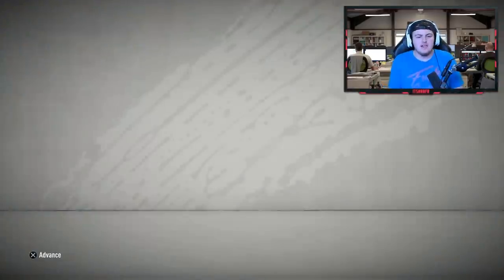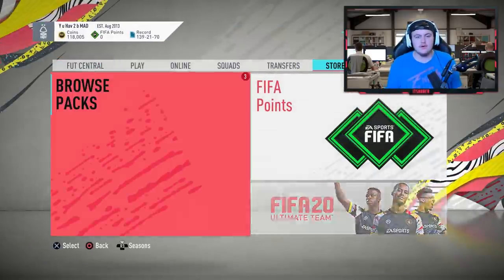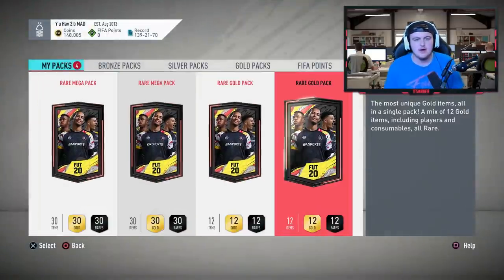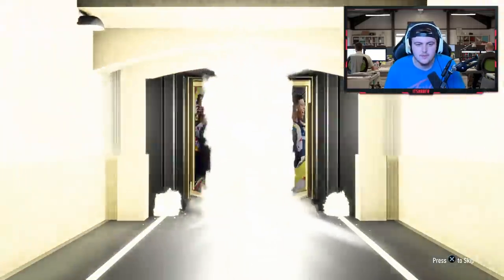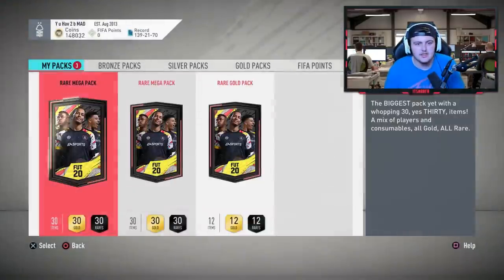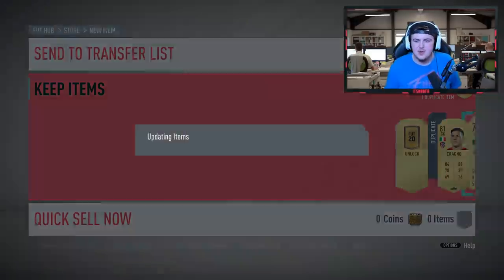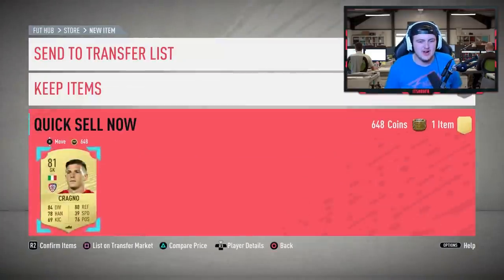Now it's time for Sam's rewards. Sam finished in Elite 1 this week. So we've got Elite 1 rewards plus pre-order packs - two rare megas and two rare gold packs to open for Sam. Come on EA, let me see at least a walkout in these packs - I want to redeem after the last set we opened. That is a terrible start, hopefully it doesn't set the precedent. Second rare gold pack - come on, let's see at least a board. Again nothing - that just doesn't feel right.